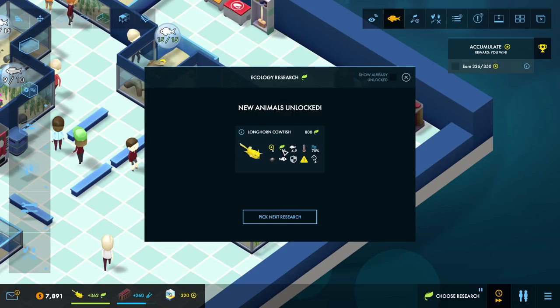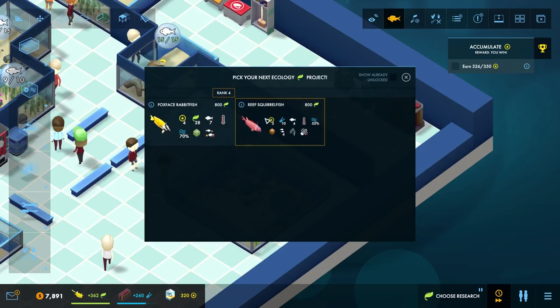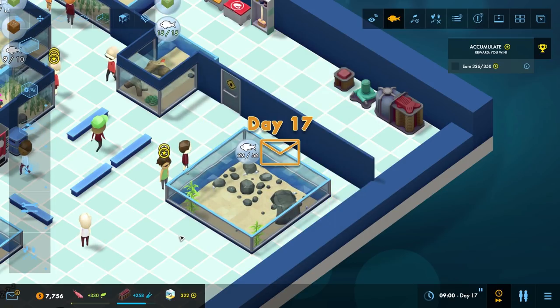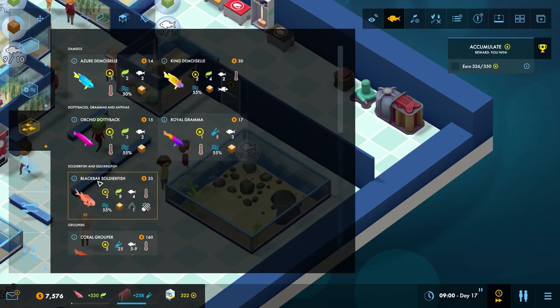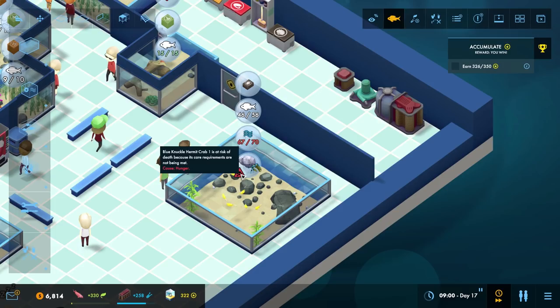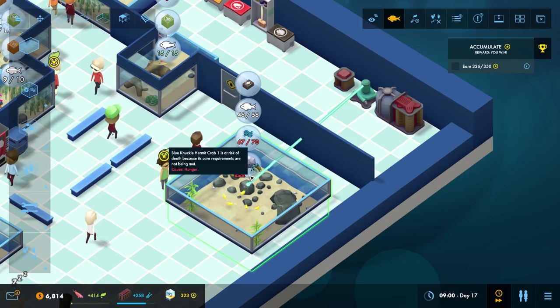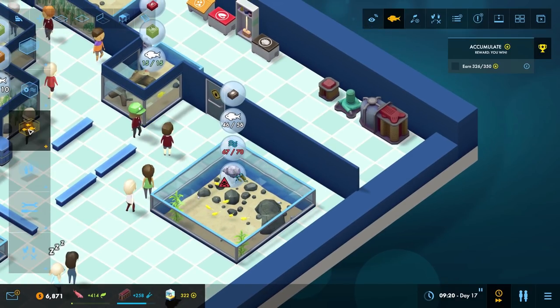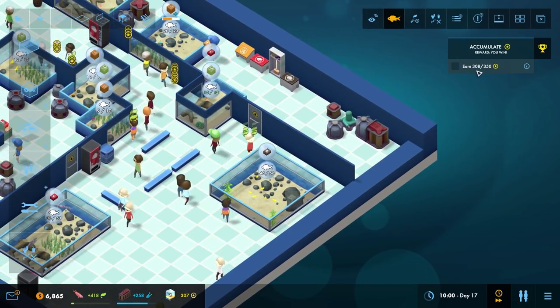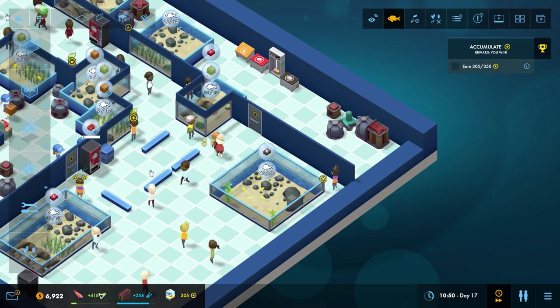The cowfish eats cockles. Let's research the squirrel fish. Unlocked our first armoured animal! Armoured animals count as twice the size when determining whether they can be eaten by a predator — makes them excellent tank mates for fish and crustacean-eating animals. Let's get in a cockles dispenser, flip that round, put that there. Then get the cowfish — let's throw five or six of those in. I've made it go all hunger by adding too many fish — one of them might die. It's low water quality.